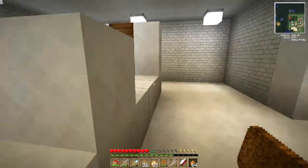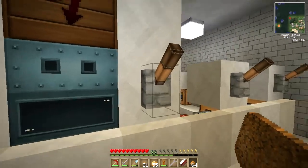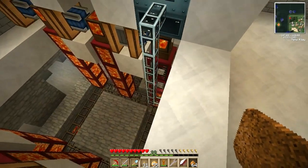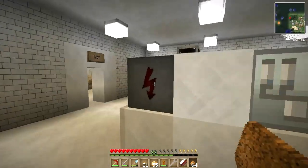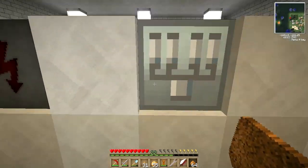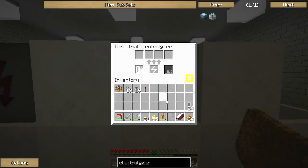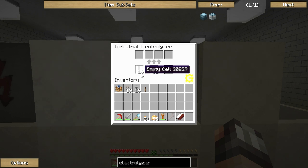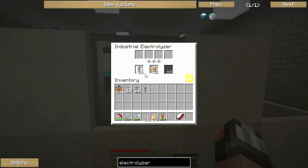We're about to fire this puppy up for the first time! We need to get squidward running again because this industrial electrolyzer is going to start sucking up some serious juice from our power system. Squidward is sucking up lava from the tank below. Our MFE is ready — it's draining power running both a macerator and an industrial electrolyzer. Bauxite dust goes in there, empty cells go in there. It looks like it took 12 bauxite dust and 8 empty cells to do one cycle. We definitely need way more tin and empty cells.